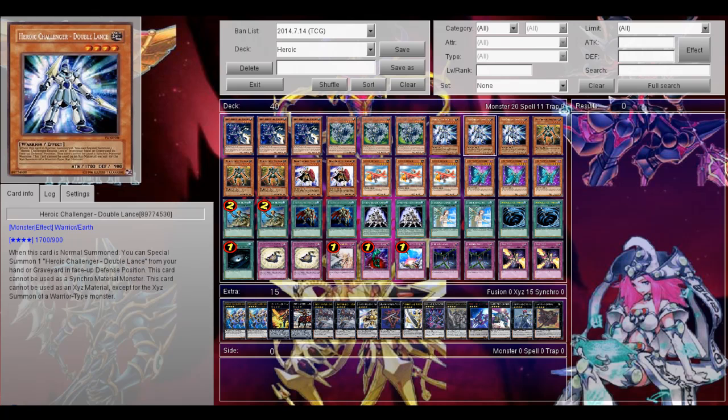Then the other heroic monsters: 3 Heroic Challenger Double Lance. If you normally summon it, you can summon another Double Lance from your hand or graveyard in face-up defense position. It can't be used as an Xyz material monster, and if you do use it for an Xyz monster, that Xyz monster you summon has to be warrior type.